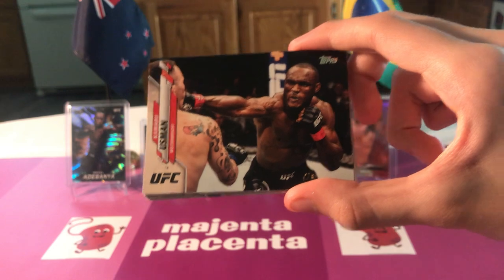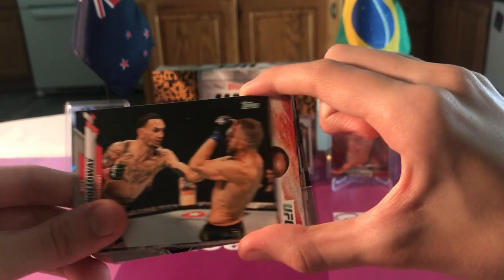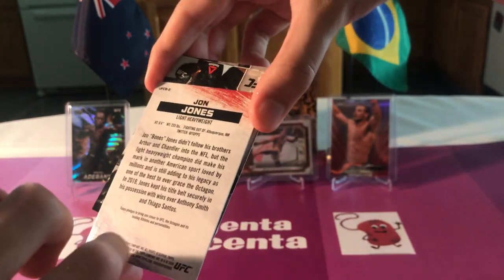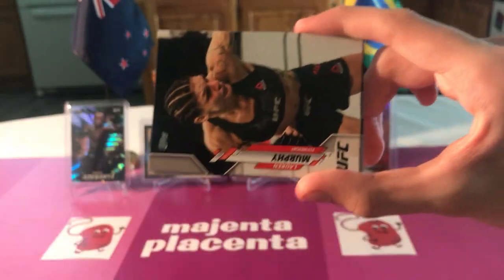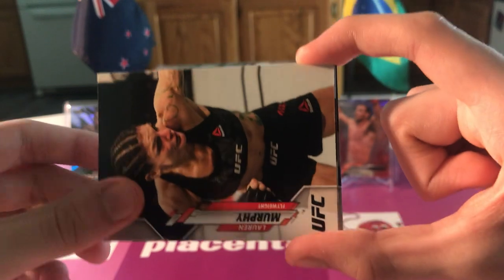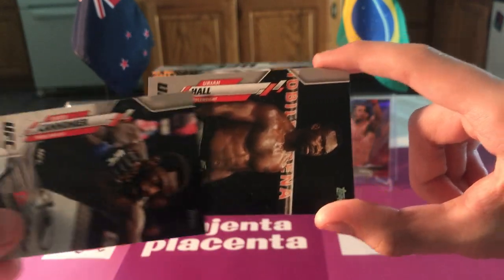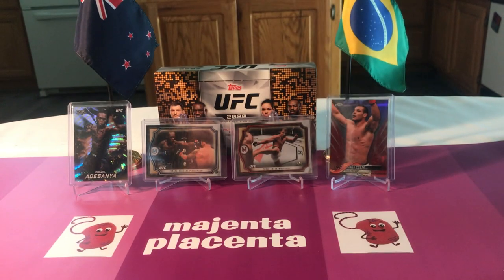Holly Holm, Kamaru Usman, Ian Heinisch, Max Holloway. Oh! Jon Jones - that's the Bloodlines insert. Looks like base but pretty cool. Walt Harris, Aspen Ladd. People love looking at him upside down. I'm about to break my wrist trying to turn it the other way. You want the picture, not the name - I know their names mostly. Uriah Hall.